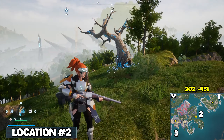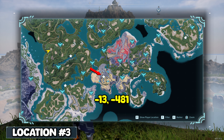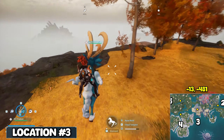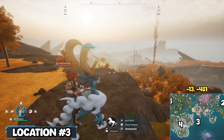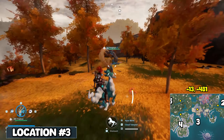If we go west from that location, you're going to find the next spot at the coordinates negative 13, negative 481. You could find this spot up a mountain plateau, and this area looks like autumn fall, so you can't miss it. The skill tree is right there.